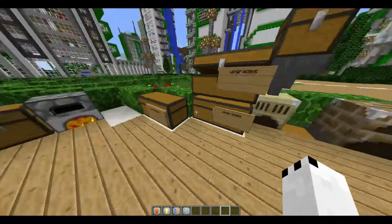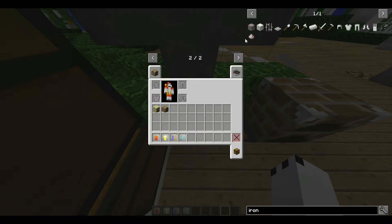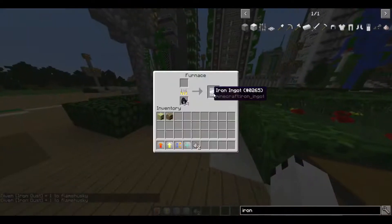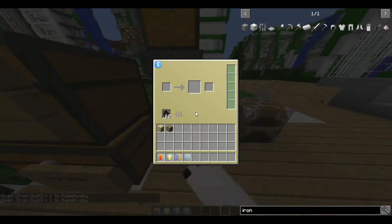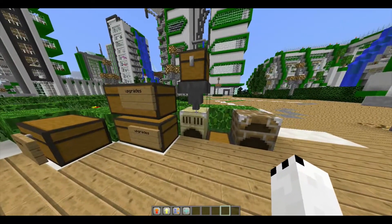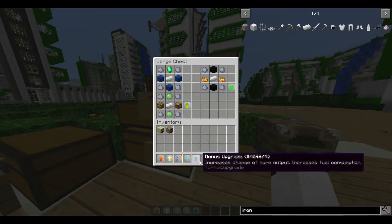The bonus upgrade — I didn't notice this until I used the furnace — instead of giving you iron ingots, it gives you iron dust, which you can smelt again to get two ingots. So it gives you two, while the old furnace only gives you one. It gives you more items sometimes, similar to other mods from Worldcraft modpacks.